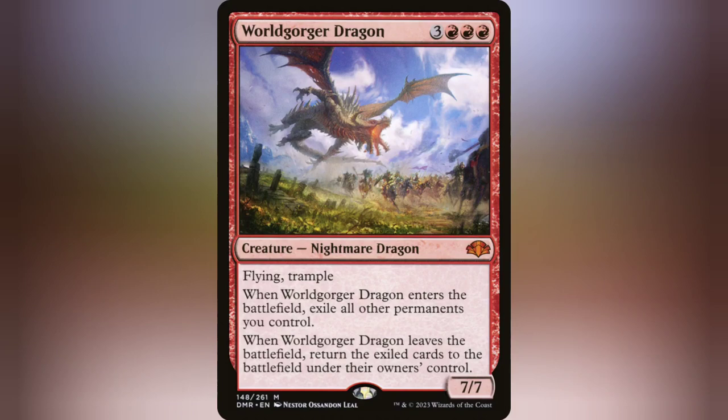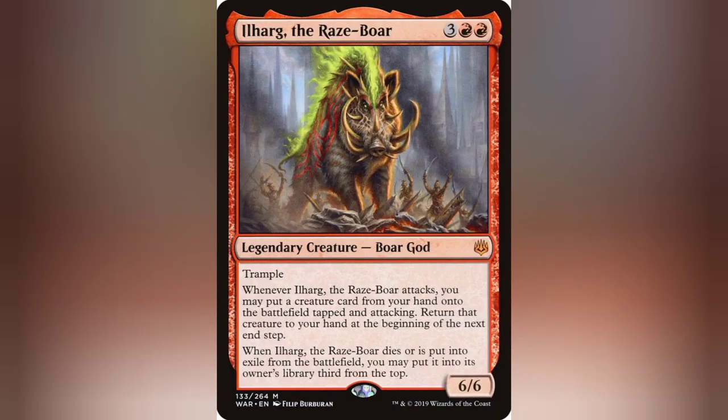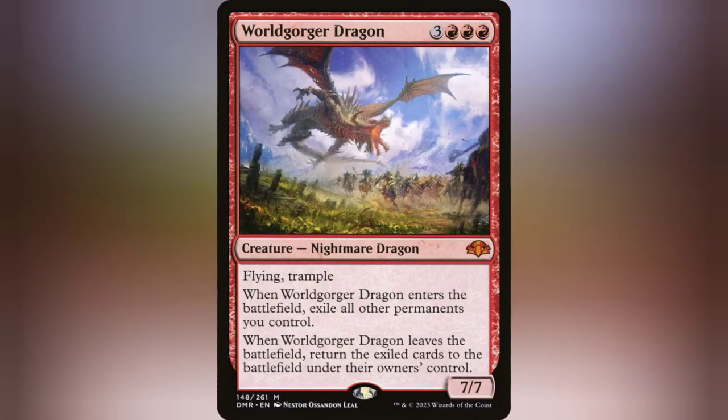When World Gorger Dragon enters the battlefield, you exile all other permanents you control — that includes your lands, that includes Ilharg, that includes everybody. But the fun thing about Ilharg is that's a delayed trigger, so he doesn't have to be on the battlefield. When the dragon drops in, you're getting rid of your entire field. It's a 7/7 with flying and trample, so it's going to be really hard to deal with. And at the end of the turn, it's going back to your hand, so your entire field is coming back in — dropping in all those ETB effects if you have any — making it really annoying to deal with your field.